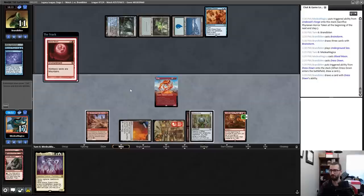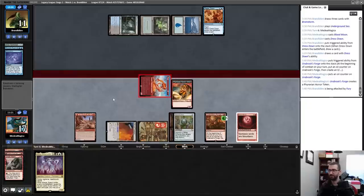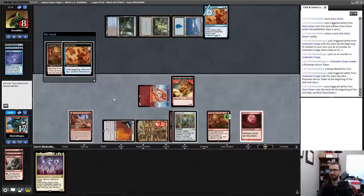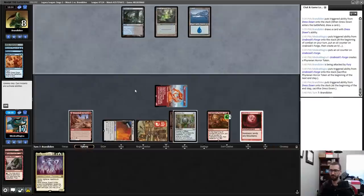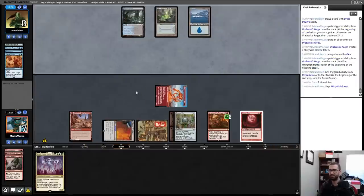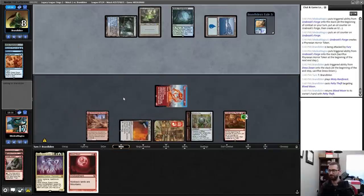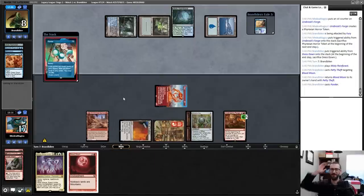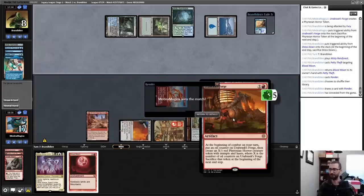Okay, that saves my opponent three life this turn, but actually it removes the haste on my tokens too — that saved them eight life, which is a lethal amount. Now they can't play Death Shadow, can't play Murktide Regent — they'd need a Brazen Borrower bounce to get out of this. Opponent just Ponders. We're done — GGs. That card is super cool.